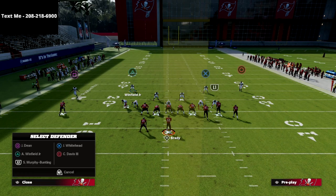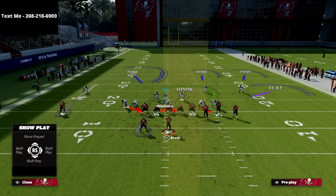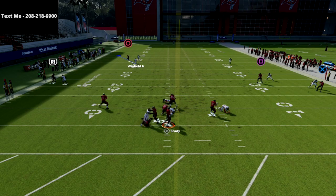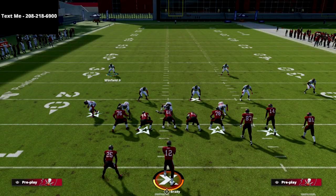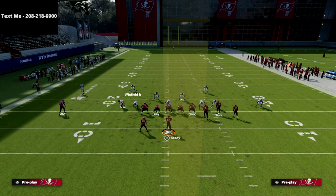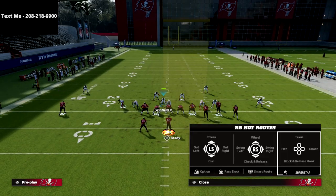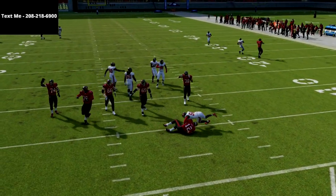I also want to quickly showcase what happens when they block a running back, because I want you to see this pressure. This is another reason I really like this concept — it's all in one little scheme and we can play decent run defense as well. If they block the running back, the pressure should still come instantly off that edge. It's all about this man coverage assignment, and with your user you can get right in their grill. There's the pressure with great coverage behind it.